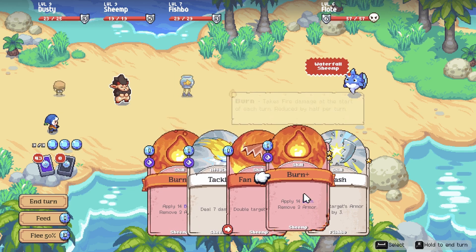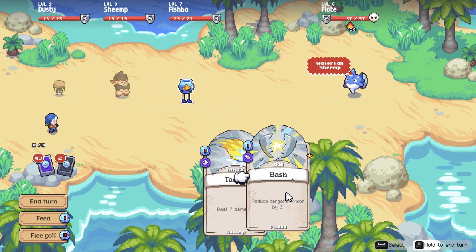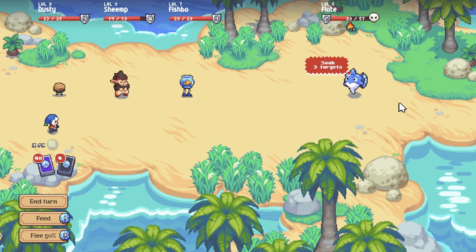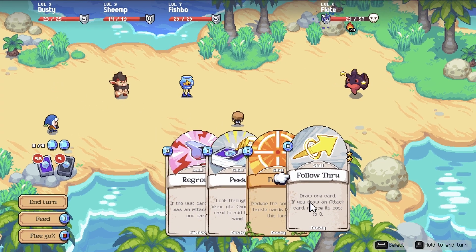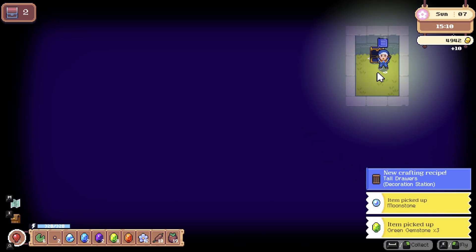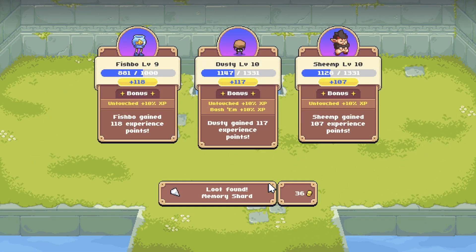I fought this float-thingy boss — so I couldn't tame it, even if I wanted to. Sheemp has some upgraded burn abilities by now, so I can stack 14 burn on the enemy, then another 14, then double that burn. At the top of their turn, the enemy takes 56 damage — that's pretty wild. Fishbow and Dusty I built to just pull more cards and make them free to use, so I'm almost always stacking burn and crushing through combat. Combat is really fun and unique in this game. I tackled another dungeon and won against the boss without taking any damage, which gives a little extra experience.